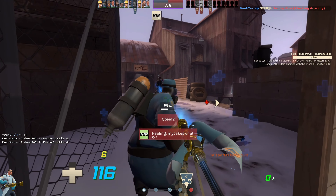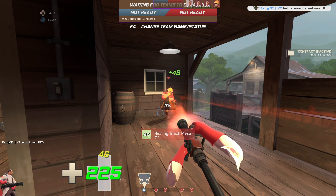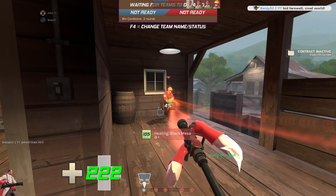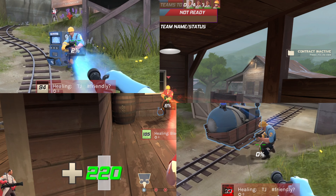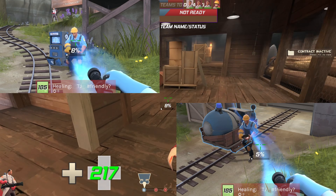Other examples of ways your uber charge time will slow down are if two medics are healing the same person, or said person is being healed by other sources, such as friendly dispensers or the payload cart. As you can see, this slows down the recharge rate significantly.